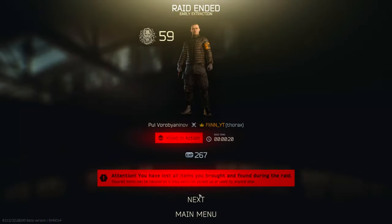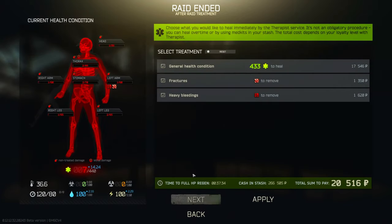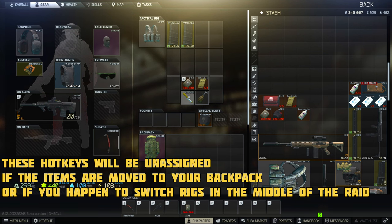After dying in a raid your health is going to be restored up to 30%. Therapist also provides an option to fully heal yourself for a fee, which is free for players up until they reach level 5. Any healing items in your rig or pockets can be assigned to your hotbar simply by hovering your mouse over the item and pressing the numbers from 4 to 0 on your keyboard.